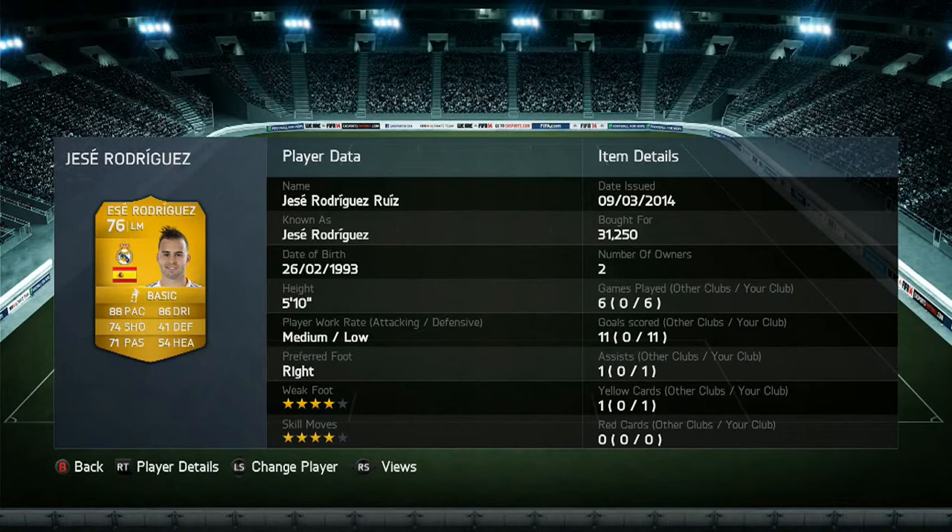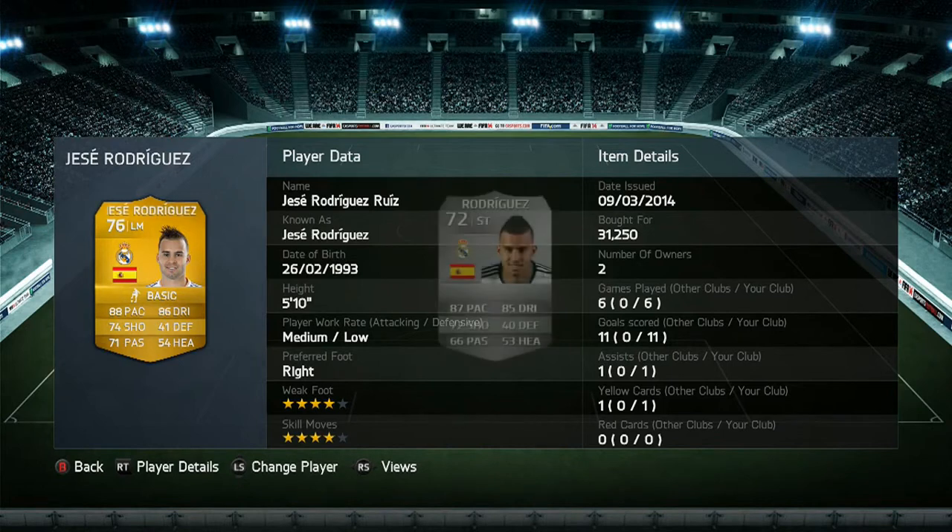Today I have for you another upgraded player review. Today I have Jesse Rodriguez — however you want to say it. He's got 88 pace, 86 dribbling, 74 shooting, and as you can see there on the screen, that's his normal card.